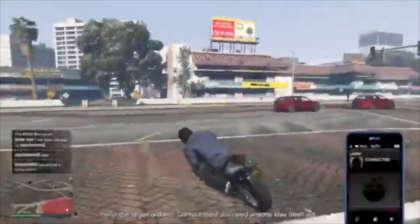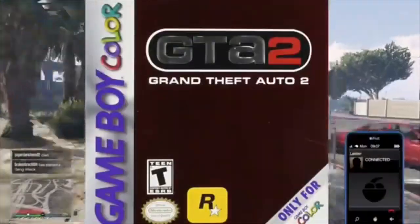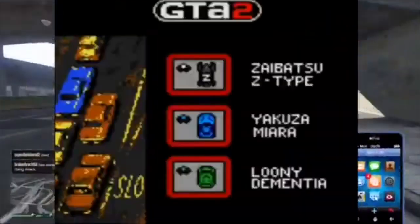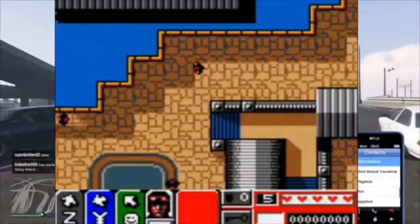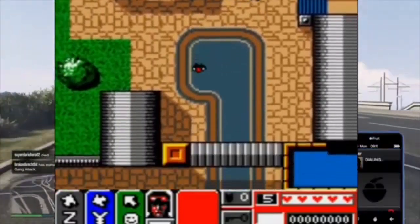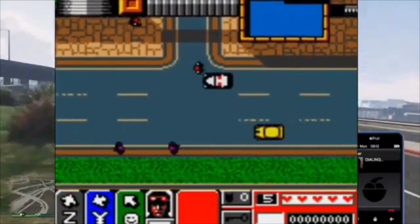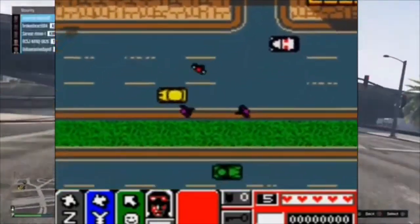Now that we looked into the Game Boy port of the first GTA game, let's look into the port of GTA 2 on the Game Boy Color. Just like the first port, this game is developed by Tarantula Studios and published by Rockstar. It was released on November 10, 2000 in Europe and Australia, and on December 25, 2000 in North America and Canada.